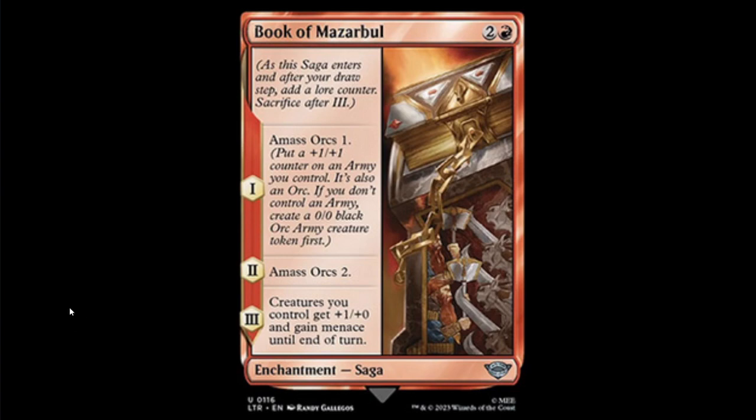Next we have the Book of Mazarbul — red and two. On chapter one, amass orcs one, giving you a 1/1 black army. On chapter two, amass orcs two — so if your 1/1 died you get a 2/2, or if it's still alive it becomes a 3/3. On chapter three, creatures you control get +1/+0 and gain menace until end of turn. This seems interesting but I'm not sure it's enough at uncommon. It's probably good in limited but at three mana with red it's not where you want to be in other formats.